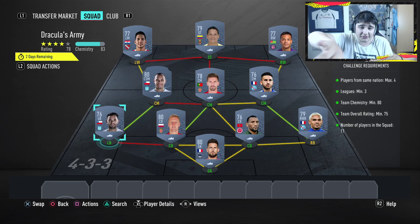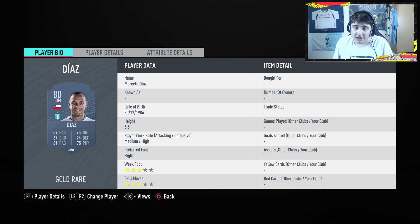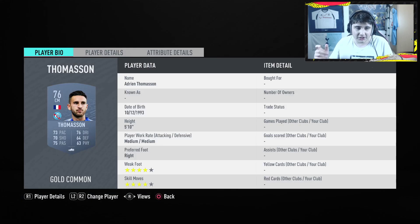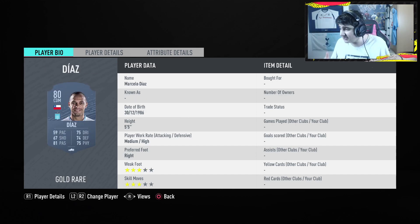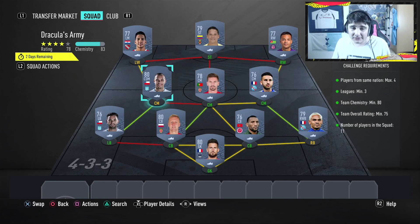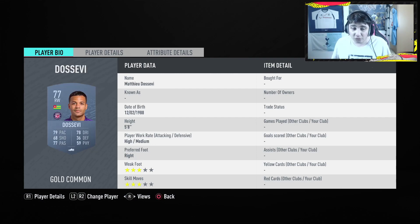Try and go for strong links or even hyperlinks to make sure they all get chemistry. Starting from the other side, we have Tomasson at 500. All of these are basically 500. Adrian Silva is 450. Then we have Diaz, who is a rare — I went with him for a hyperlink but I think you could get away with a strong link. Diaz is 700, which is discard price for a rare. Then right wing, I've gone with Dosevi, who is 450 coins — very cheap.